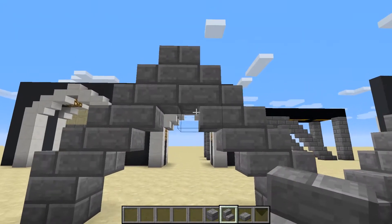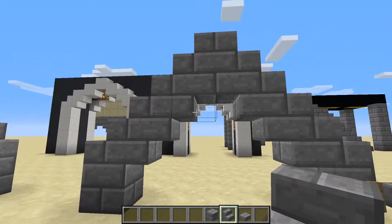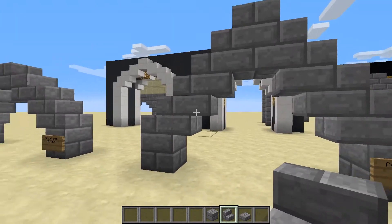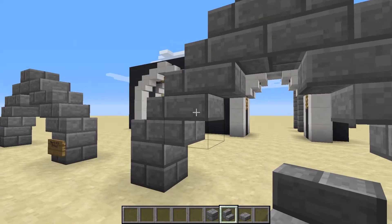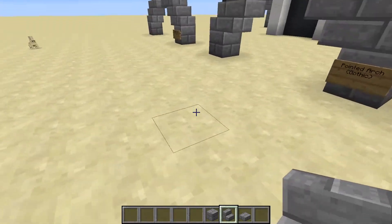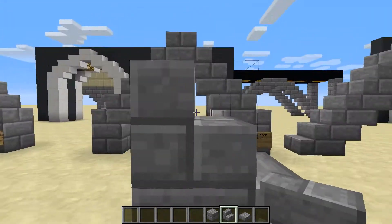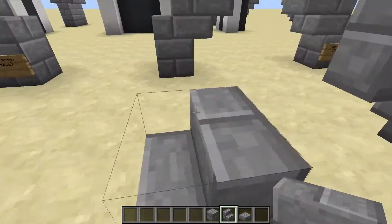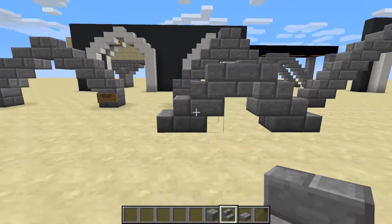The only problem with this arch in Minecraft is that it looks best if it spans an even number of squares — in this case 1, 2, 3, 4. If you do want to do it for an uneven number of squares, you can be a bit tricky and put a slab or a stair in the middle, and that would be the equivalent.